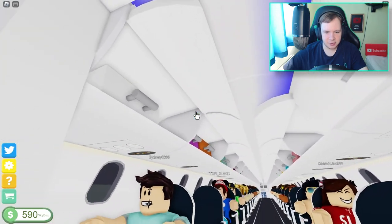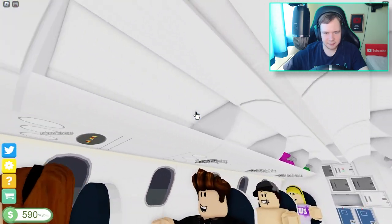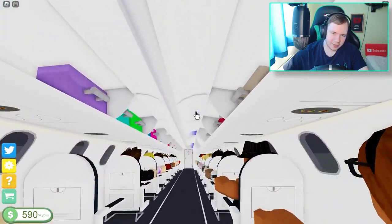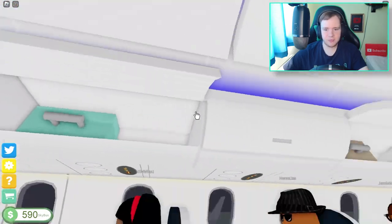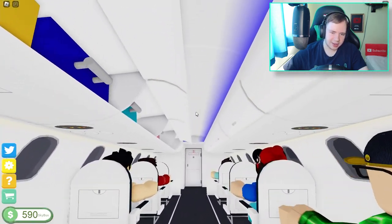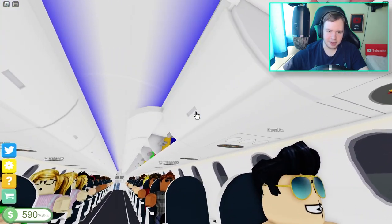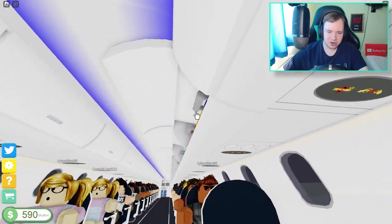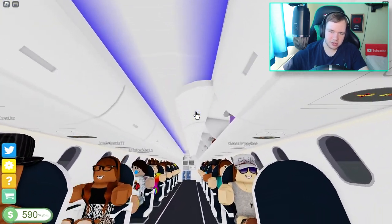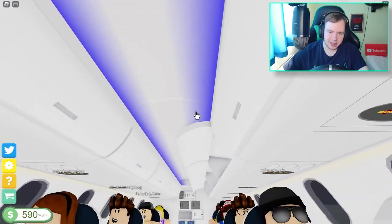Now we have to click the overhead bins. It's a bit tricky because there's no animation — you just click and it automatically shuts. It's hard to see which ones are actually closed and which ones aren't. Sometimes you click and it just stays open, so you have to be careful.